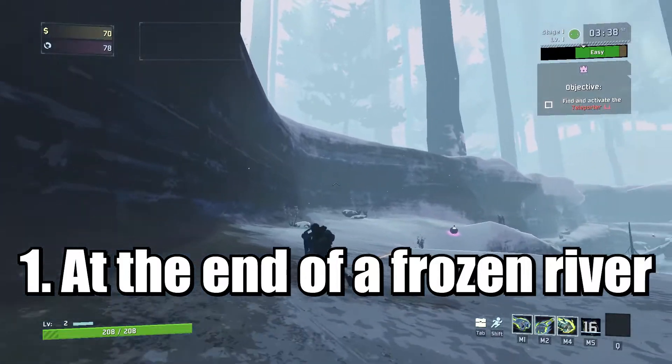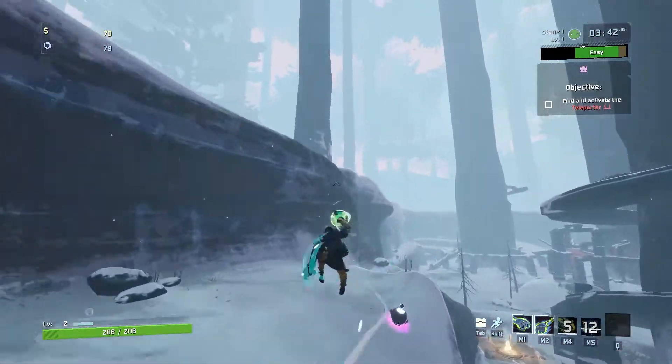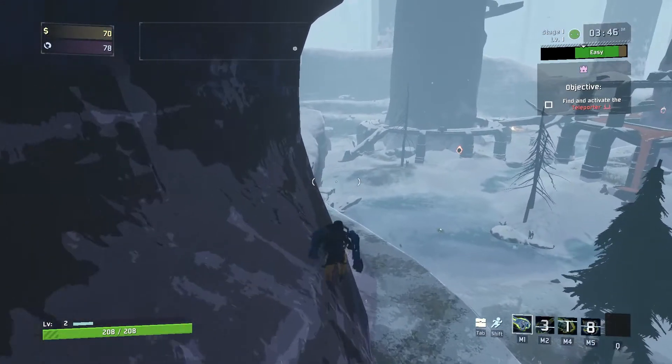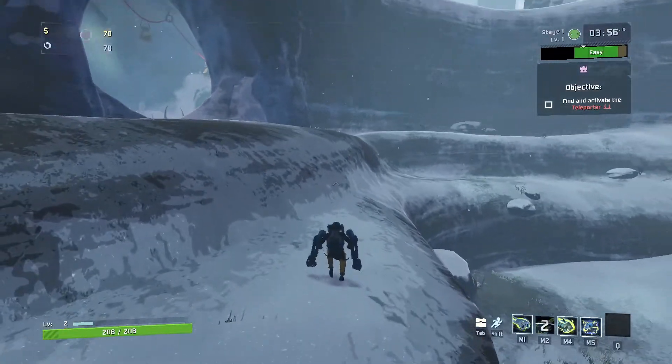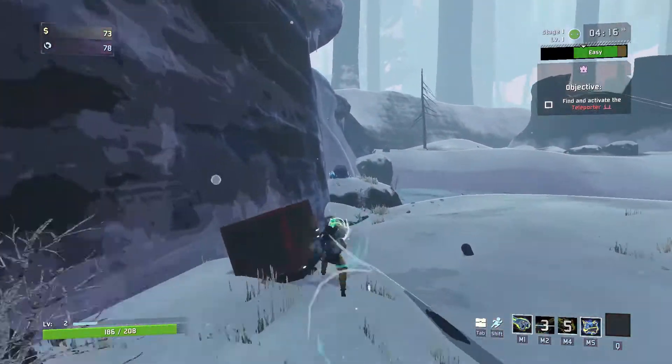The first spawn location is between the frozen river and the inclined ledge which connects the high ground path on the edge of the map. Starting from the broken bridge point of reference, walk along the ledge on the high ground, passing the cave entrance — which can be either closed or opened — and into the incline path leading to the river. You will find the newt altar sitting on top of a rock.